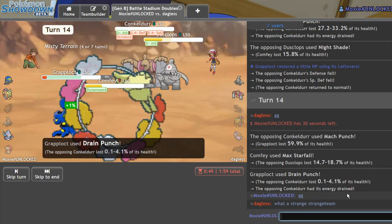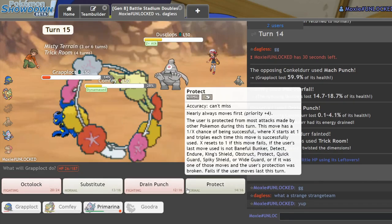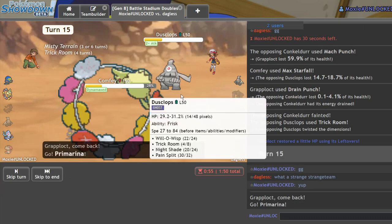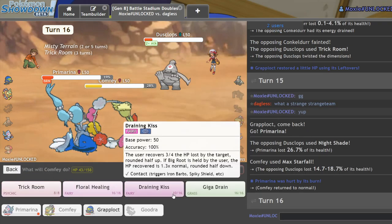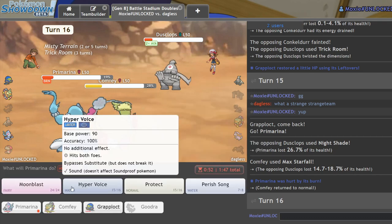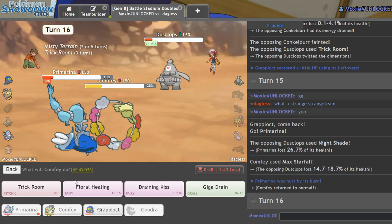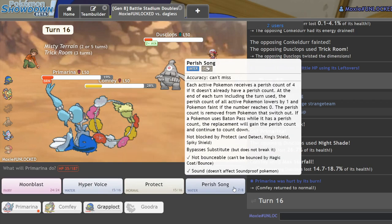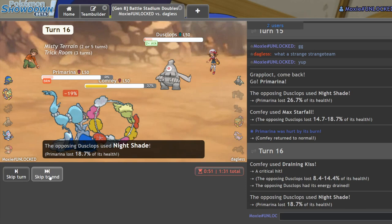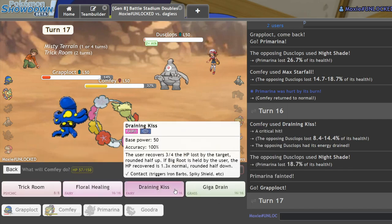What a strange, strange team. We'll go ahead and win now — I get in Primarina, Max Starfall, Perish Song, Draining Kiss. No wait, I just double attack. Two Draining Kisses will do it. Priority Draining Kiss, I'll Octolock myself and Draining Kiss — epic. And that's the Grapplocked highlight, that's what it's supposed to do.